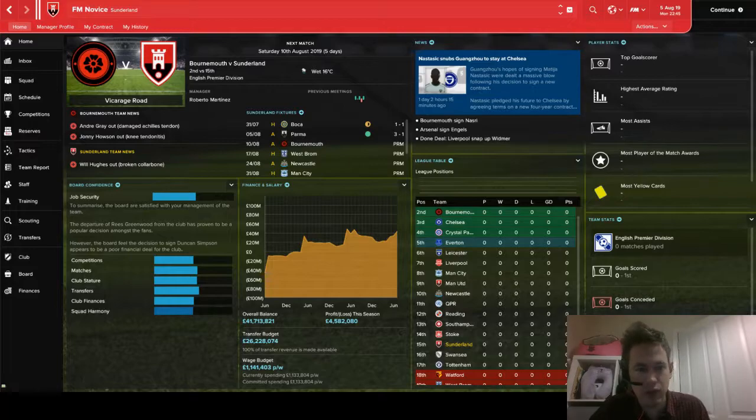Hello and welcome to episode 33 of Saving Sutherland, the homegrown hero save where I attempt to turn Sutherland into a top six side using only British and Irish players. Today will be quite a quick episode — a review of the transfers done so far, a look at the tactics, and a review of pre-season before we go into our first game, away at Bournemouth.